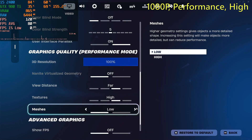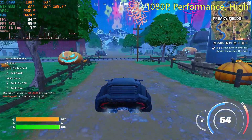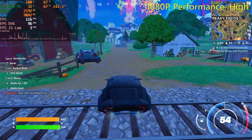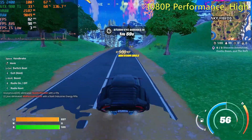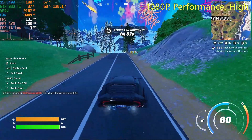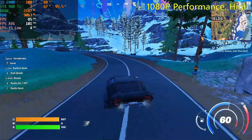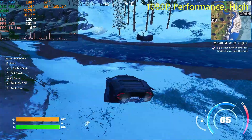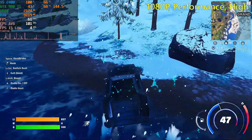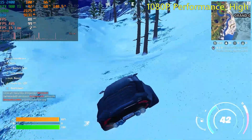Next, I tried performance mode with the high settings, and the frame rate was about the same — getting about 109 to 110 frames per second on average, and the 1% low was 3. So again, it's very stuttery, and Fortnite just doesn't perform that good. The average frame rate is amazing, but it's just not smooth at all.